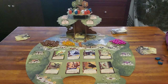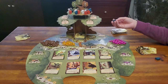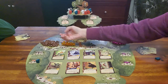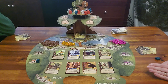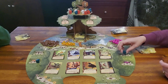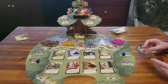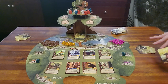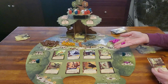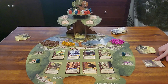So each turn you can do one of three things. Placing a worker: you place him on a spot — for example here I get two resin and a wood, so you place, collect, and your turn is over. Or on the next worker placement, I get two berries and a card.